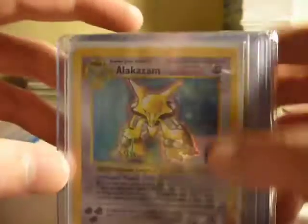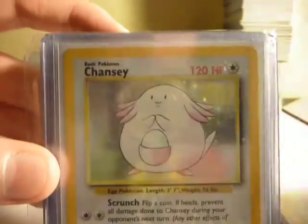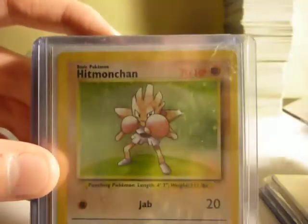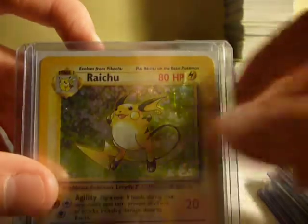I'm going to show you guys the holos first, which you already have seen multiple times, but I figure why not once more. Charizard is getting extra glare because it's super protected. So usually you don't lead with your best, but I figured that I would. These are all the sleeves that I would normally use for my collection, but they're in the top loaders.